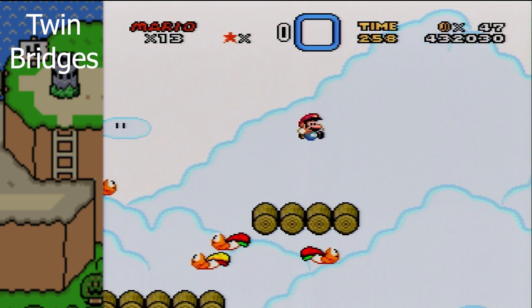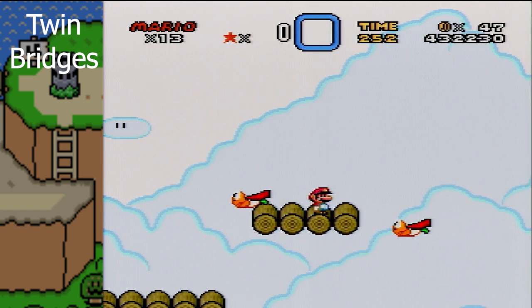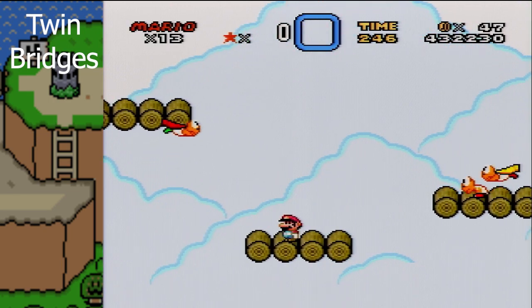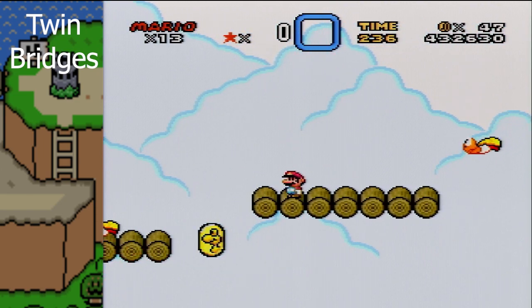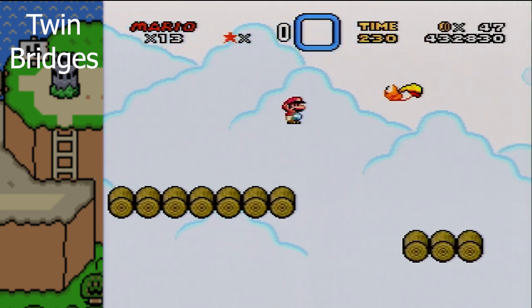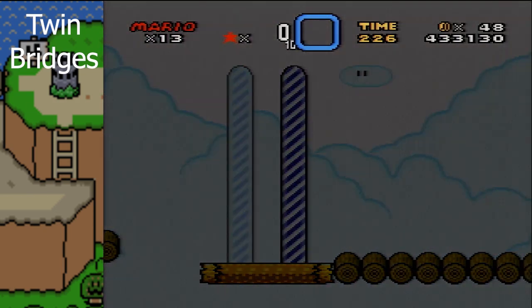Alright, I'm back here. This is a nice little blind chump right here, kinda had an inkling of the platform. That dragon coin is just gotten — trying to quickly go off the edge, land on the head of the cape feather dude.